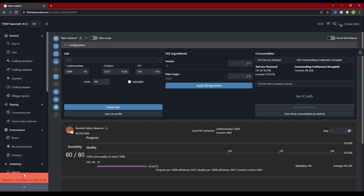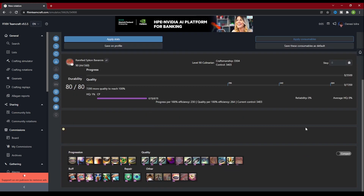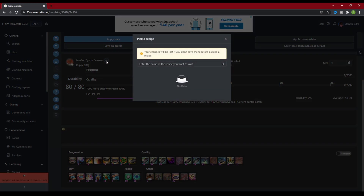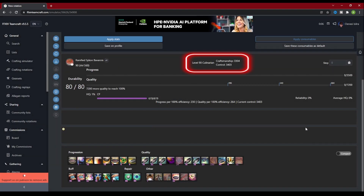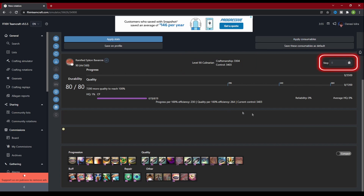Now we're going to get to the fun part — actually crafting the items in the simulator. If you scroll down the page to the bottom, you can see the crafting window similar to what it would look like in-game. To the top left, we have the item we are crafting. Next to the item's name, there is an icon that looks like two half arrows with a circle around it — this button allows us to change the recipe, bringing up the recipe search menu again with a warning that all changes will be lost if not saved. In the upper middle of the screen, you will see the class we are crafting on, as well as the buffed stats from the food and consumables. On the upper right, we have the step count.